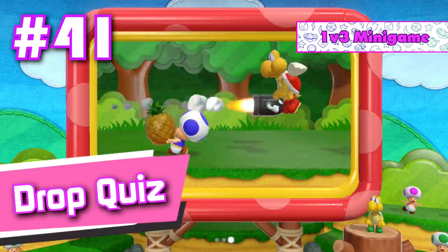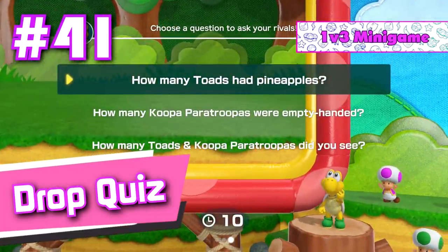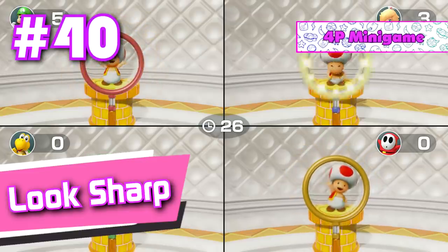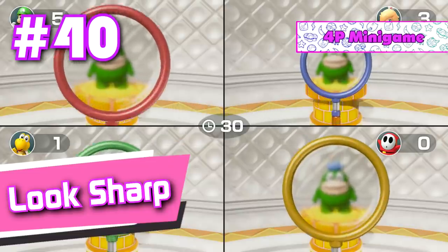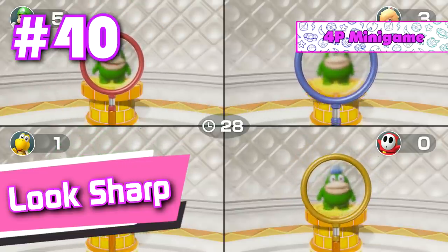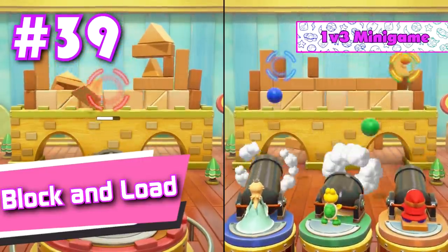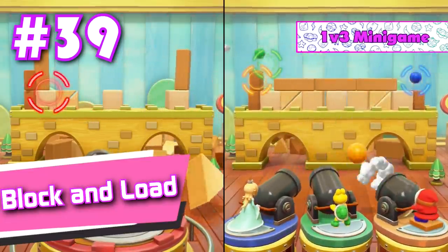Number 41: Drop Quiz. If you really want your friends to hate you, then make sure to play this mini game at least once, if not multiple times. Number 40: Look Sharp. It's a fun and competitive mini game when you're playing against other players, but a guaranteed win if you're going up against any sort of CPU. Number 39: Block and Load. This 1v3 is not only pretty balanced, but it's also fun. The only downside is that the teams have no interaction in this mini game whatsoever.